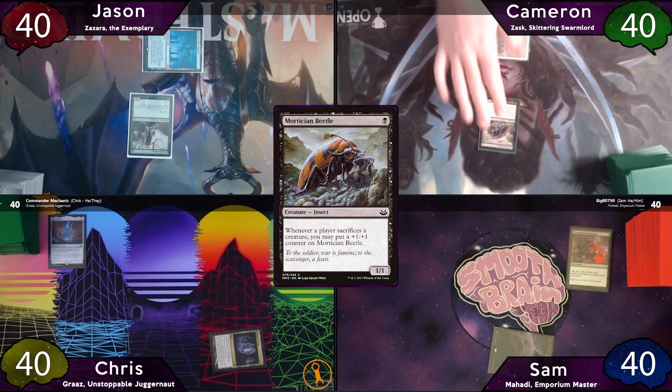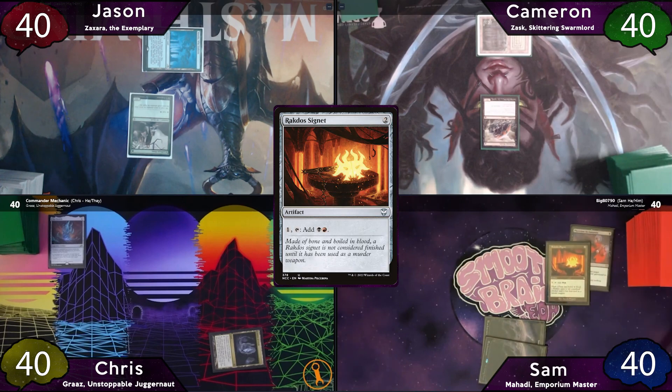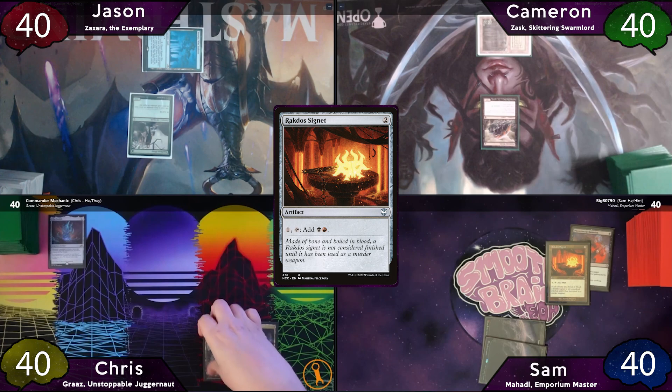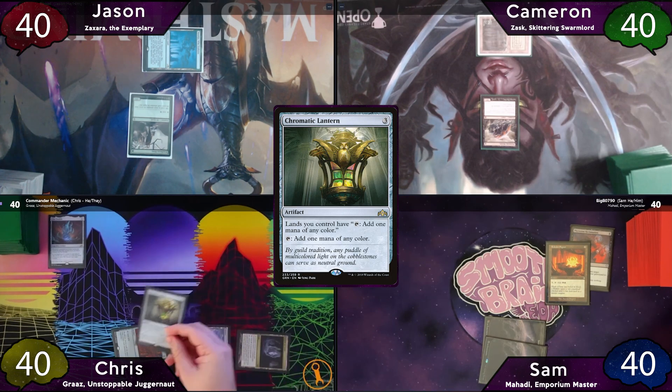Looks like we got turn 1 plays for everyone this game. On Sam's turn 2, he'll play another Swamp, tap for 2, and cast Rakdos Signet, then pass to Chris. On Chris's turn, he plays a Waste and uses it to cast Sol Ring, then taps for an additional 3 to cast Chromatic Lantern, then passes to Jason.